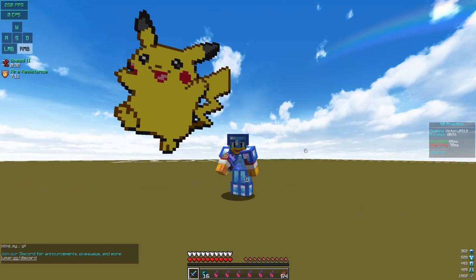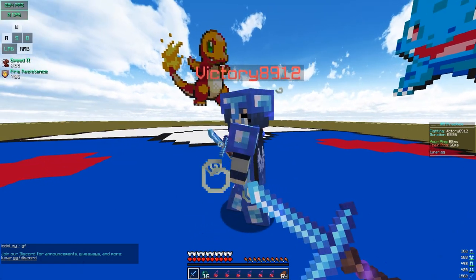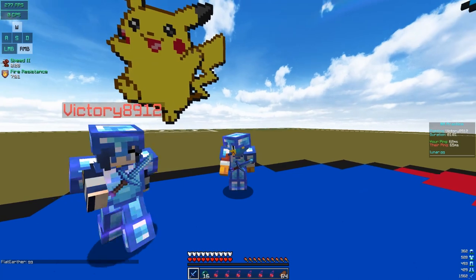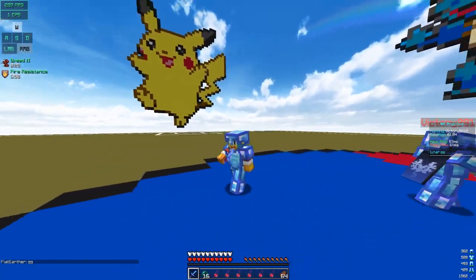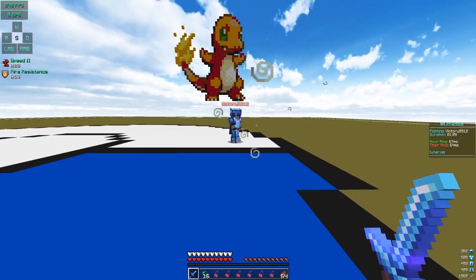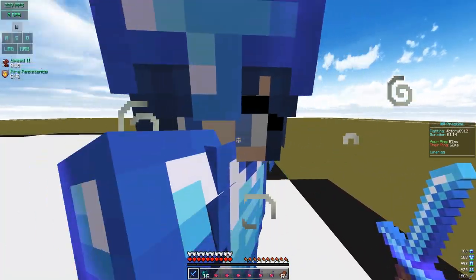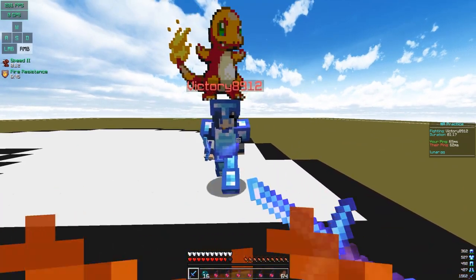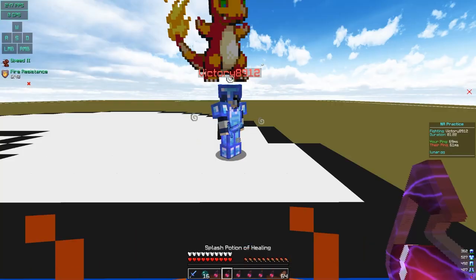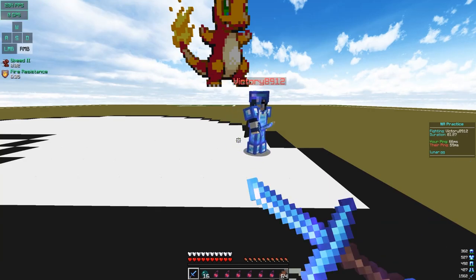So what you want to do for block hitting — it's basically the same as W-tapping. Blocking slows down your sprint, so by blocking and releasing it, you're stuttering your sprint, the same thing as a W-tap. What you want to do, like W-tapping, is do it when the player turns red. So when I hit him and he turns red, I want to block. Then you want to hold A and W — you don't want to W-tap and block hit at the same time, because that'll stutter your movement even more and make it easier for people to combo you. Let me just show you.